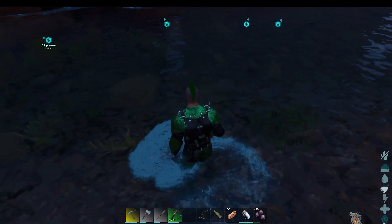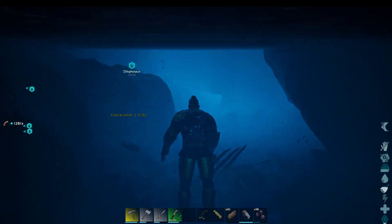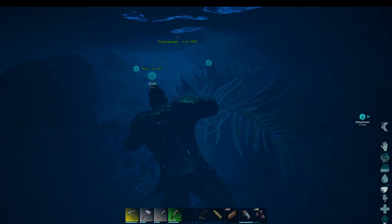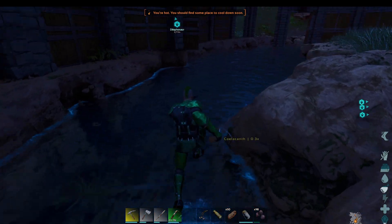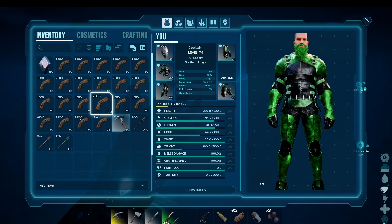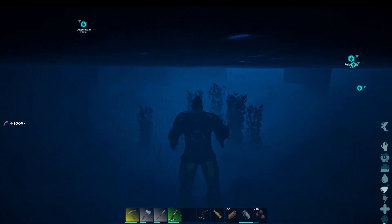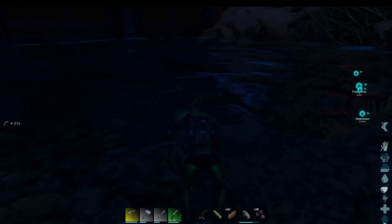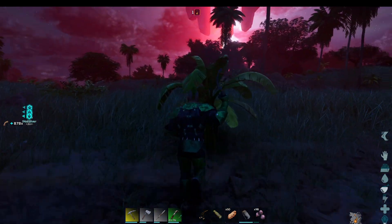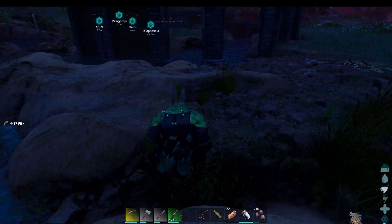I'm gathering up some fiber. If you need fiber, gather from the water — look at this, it's insane. I'm just going through here and collecting. We do damage to stone gateways with sickles apparently, which is weird. But look at my inventory — all of this is just from the water here. I don't know if it's broken, but if you need fiber, that's the best way to do it.